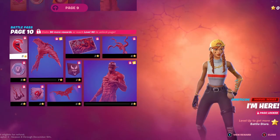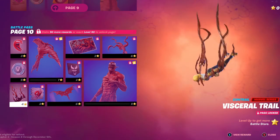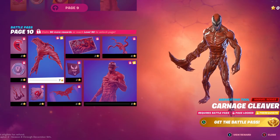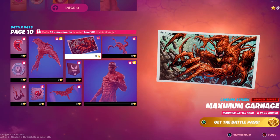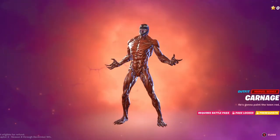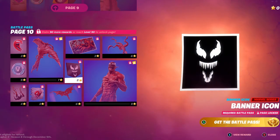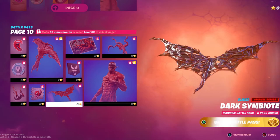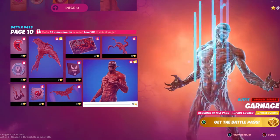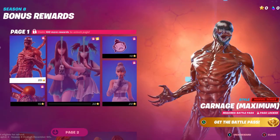Dirty Hands Off My Space Suit. Ooh. And we have 100 V-Bucks as well. Hunter's Crest, Sideways Survivor Cubed. Page 10 has I'm Here Emoticon, 100 V-Bucks, Visceral Trail. It's all gonna be read soon — Spray. We have Carnage Cleaver Harvesting Tool, the Maximum Carnage Loading Screen, the Back Bling called Tendrils of Carnage, the Carnage Skin from Marvel obviously. We also have Banner Icon, Dark Symbiote — and that is a Glider. And yeah, that's literally it for the first rewards of the Battle Pass.